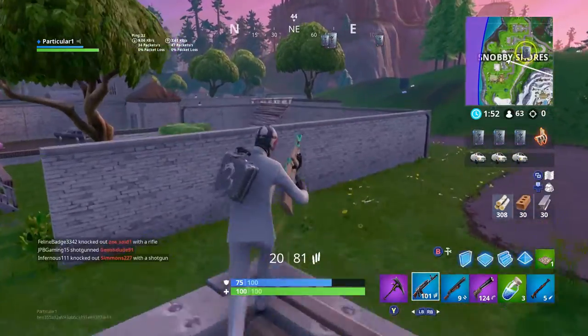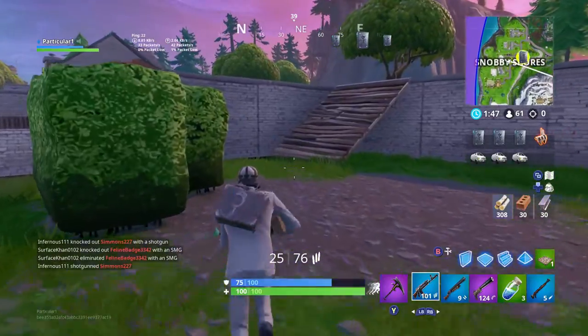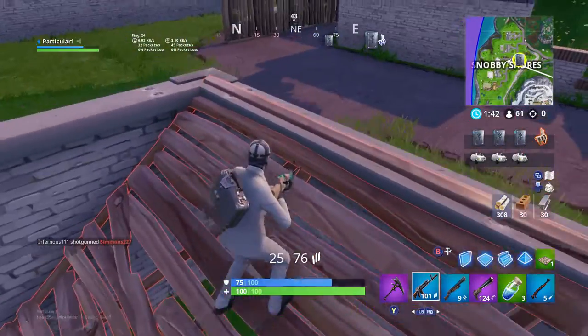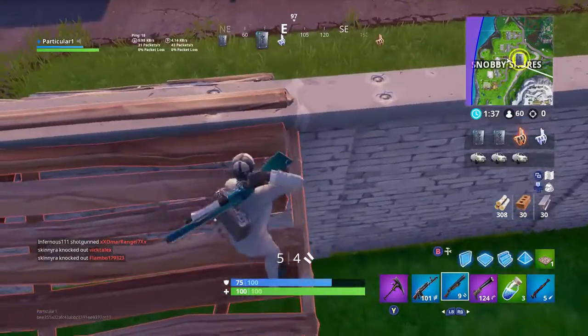The second battle pass challenge: search chests at Sunny Steps or Fatal Fields — just seven chests, very easy. The third one: deal headshot damage to opponents. I've already done 142 in the first game I played, so you can get this done fast — it's worth 10 battle stars.